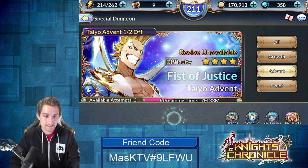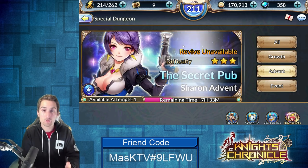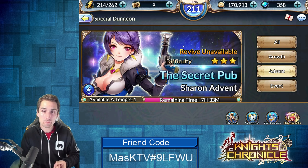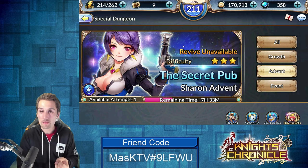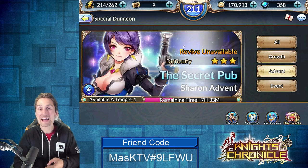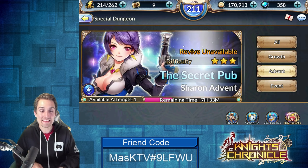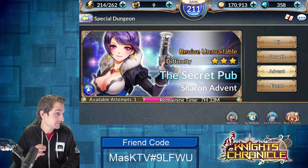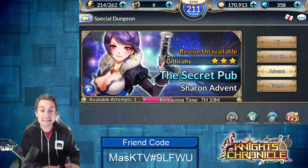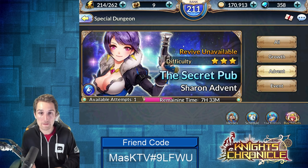That'll do it for today's advent dungeon video, guys. Hope you enjoyed it. Get into the Sharon advent — it's really not that hard. Start farming those SRs, get those third and fourth purple stars on your SSR units, and chase the fourth, fifth, and maxed sixth purple star on your SR units like Seiya, Olive, Cordelia, and Esmeralda. These SR units give you such incredible buffs when you bring them along.